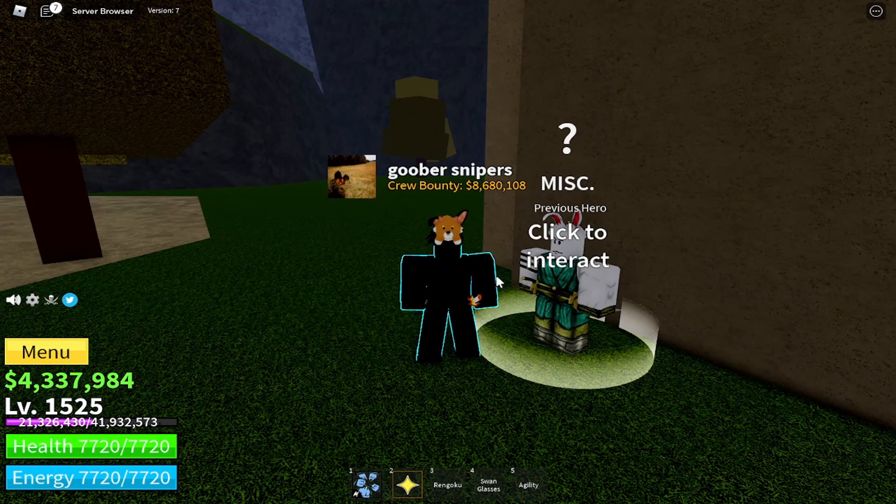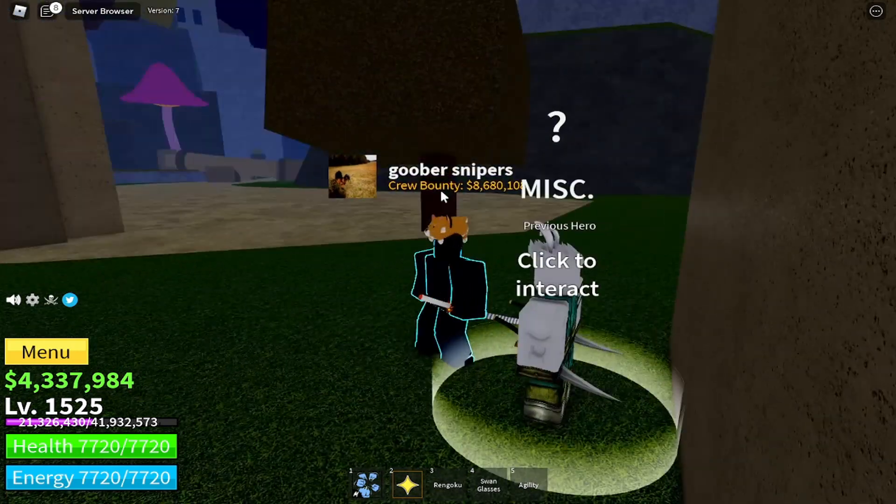To get Electroclaw you gotta have Electro equipped. You can get that by talking to the Mad Scientist — he's in the old world, new world, and third sea, every single server. Talk to the Mad Scientist, unlock Electro, and then you gotta level up Electro to Mastery 450.